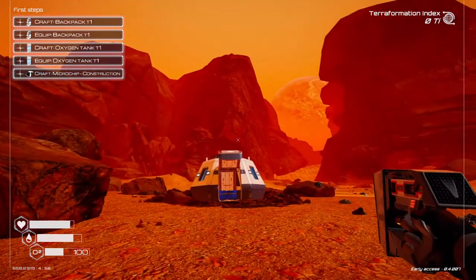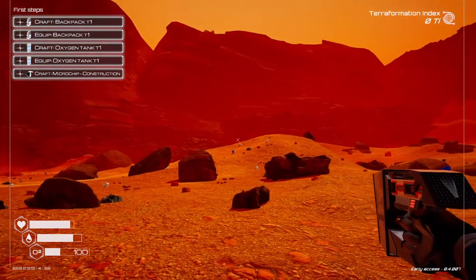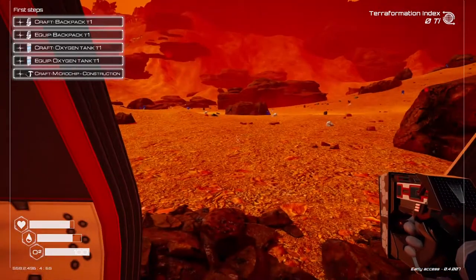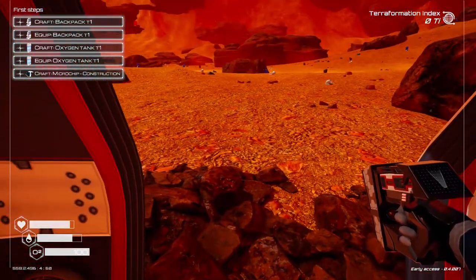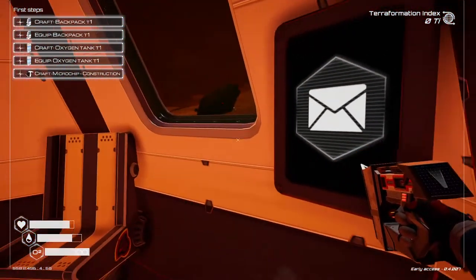Basically what we're doing — as you see on the top right there — there's a terraformation index, and that's basically the level of terraformation in the system of oxygen. We're doing different things like adjusting or increasing oxygen levels, pressure, heat, all that stuff to terraform this place.